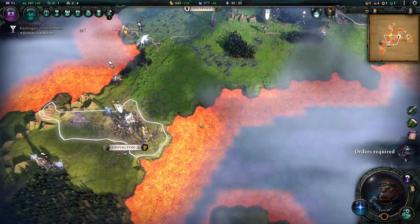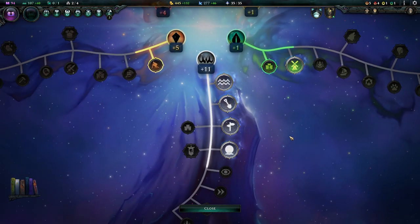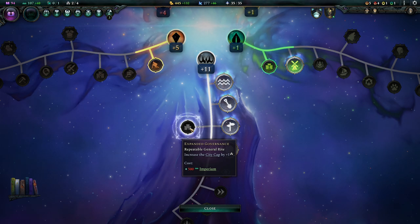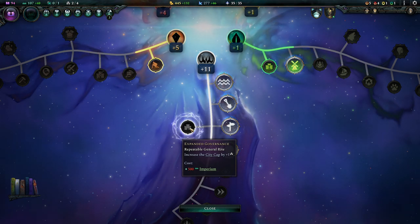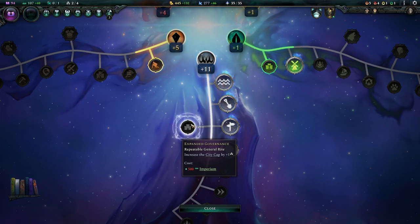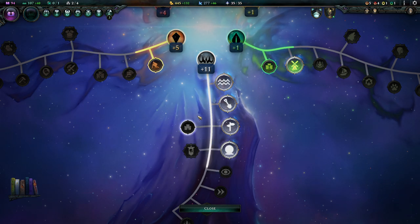We can go even further and for that we go into the empire development tree. First things first — if you didn't know: don't forget to skill Expanded Governance. This increases the city cap by plus one. What some people don't notice is it says 'repeatable general' — you can click on it as often as you like, as long as you have the imperium for it. This is how you increase your city cap over and over again. The imperium cost does go up pretty quickly, but this is the mechanism for expanding your city cap.